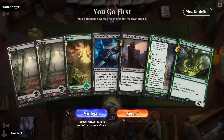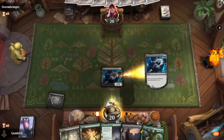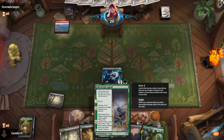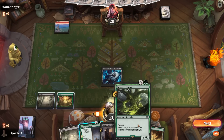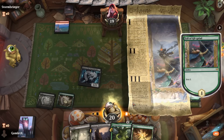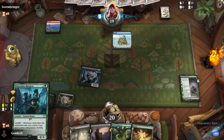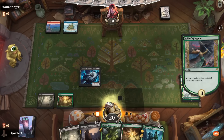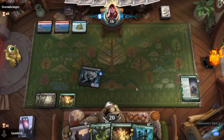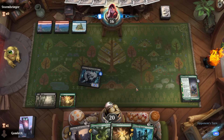Game 3 with a really nice curve. If our opponent has cheap removal all they need to do is kill the Nightmare Elf to make Fall of Gil-Galad significantly worse. I'll keep this land for now — I want to make it up to 5 mana with this hand. If they don't kill the Nightmare Elf then Fall of Gil-Galad will be great. If they do, it'll be pretty bad.